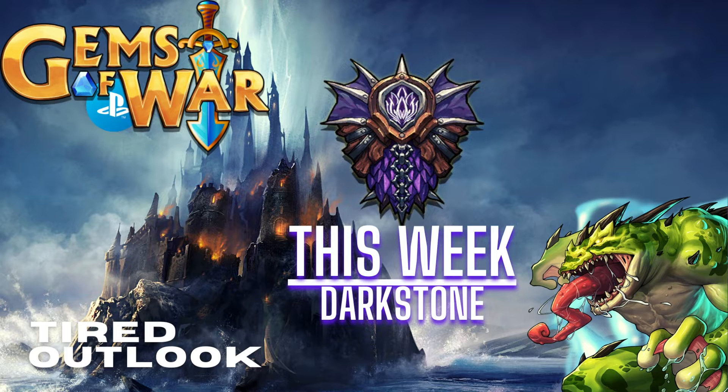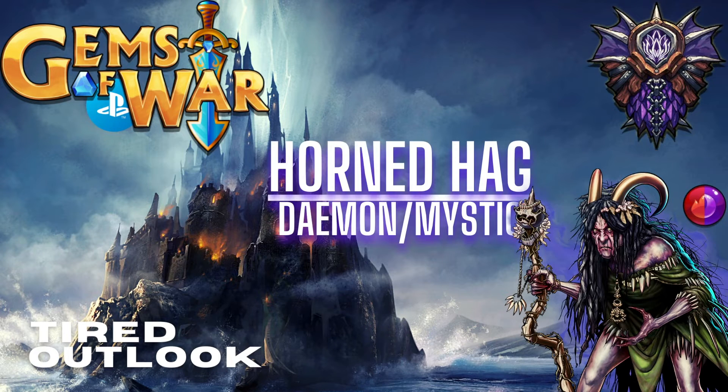This kingdom also introduces a new troop: the Horned Hag, which is a Daemon Mystic. It comes with the spell Hellish Cackle — deal magic plus four true damage to an enemy, then summon a random hag. The mana color is purple and red, with a mana cost of 13.